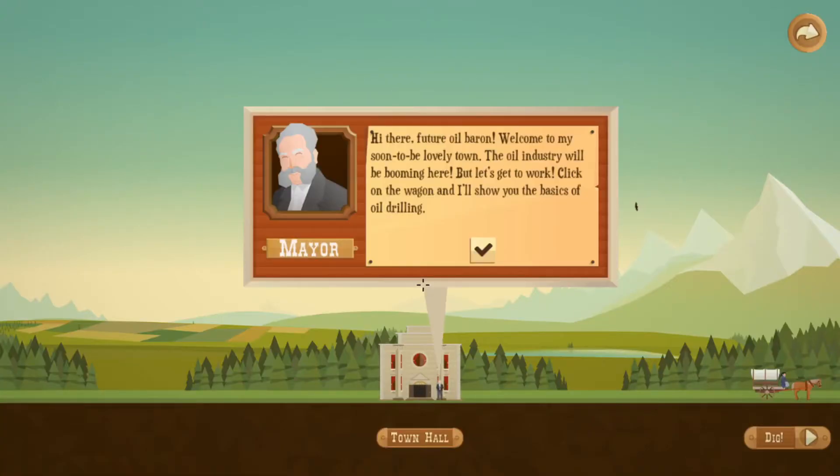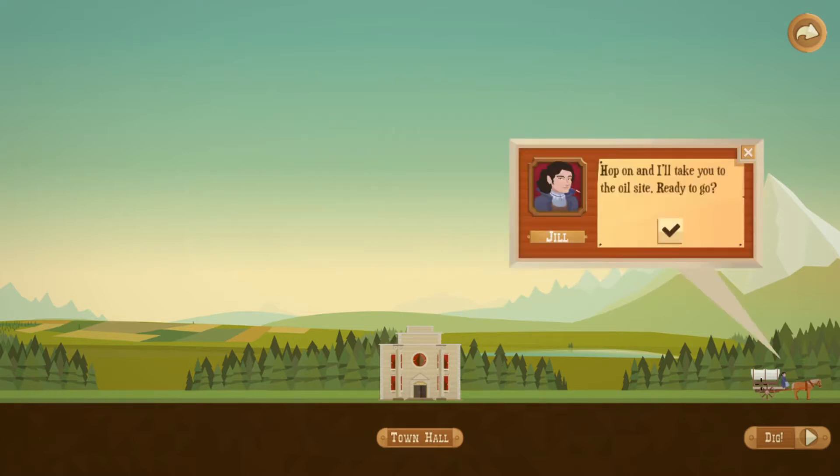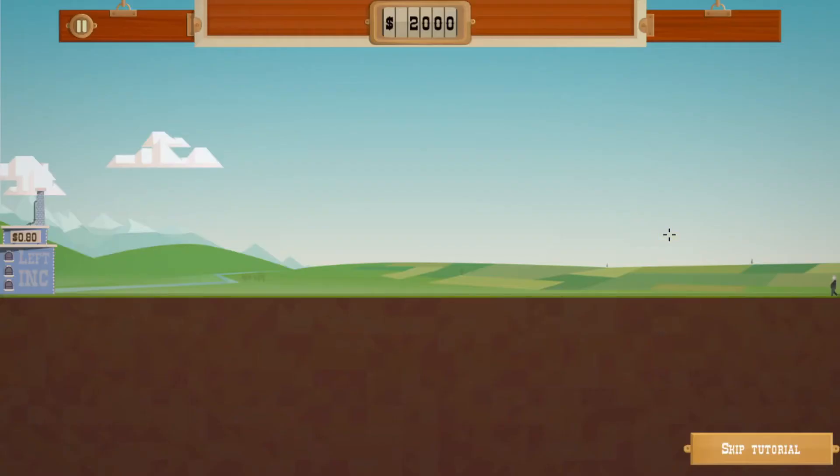'Hello there, future oil baron! Welcome to my soon-to-be lovely town. The oil industry will be booming here. Let's get to work — click on the wagon and I'll show you the basics of oil drilling. Hop on, I'll take you to the oil site. You ready to go?' Thanks Jill, it's cute, I love it.